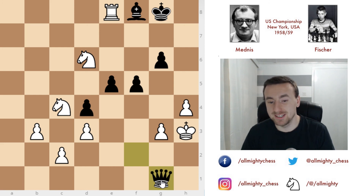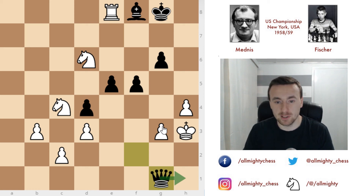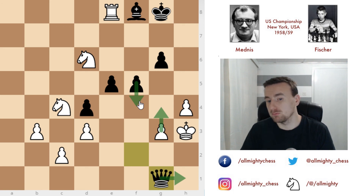The reason is queen to h1 is an unstoppable checkmate threat. You can try for example g4, but then f4 and checkmate will follow — so checkmate in three moves. Whether Mednis blundered or actually went for queen to a5 with the idea of active pressure, I guess we will never know. But in the end, Fischer won this game.